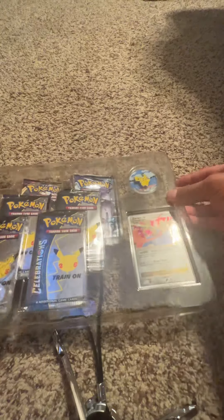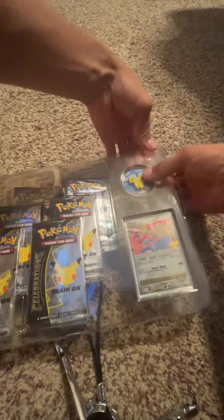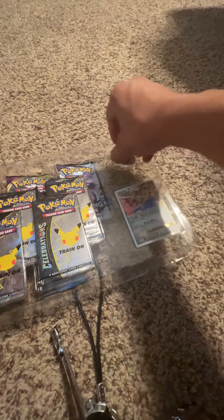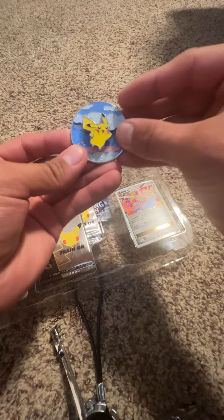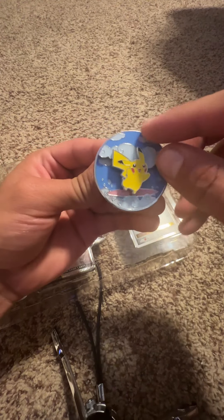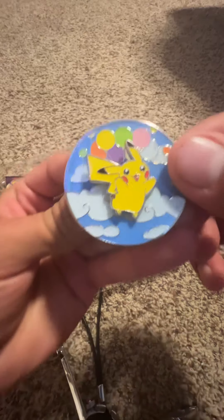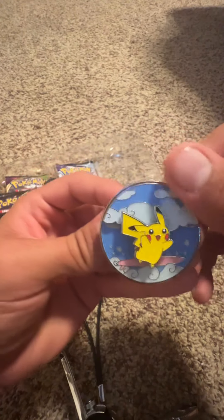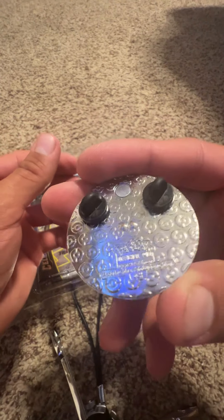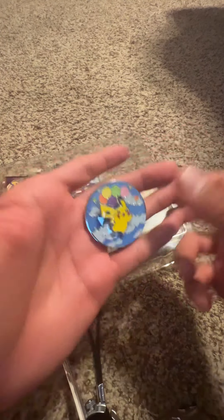Okay, so you get a cool little pin — everything's hard to open on these. There we go. What's cool about this pin is it's a little Pikachu — a Seraph and Pikachu, a flying Pikachu, just like the promotional cards for the 25th anniversary. I think that's what they were going for, and it's a cool pin.